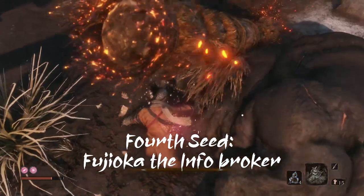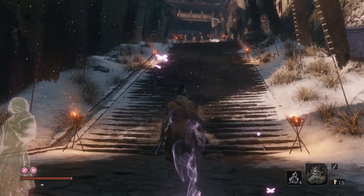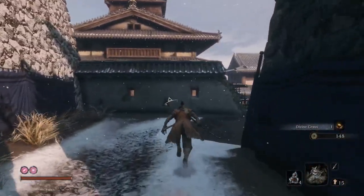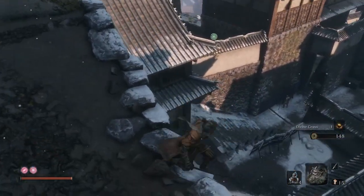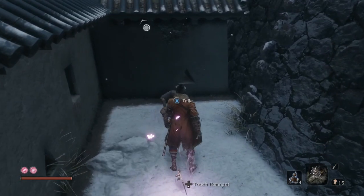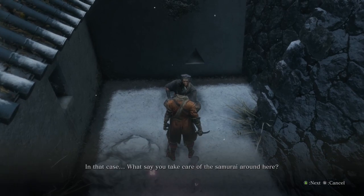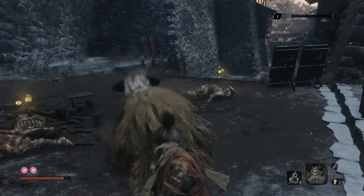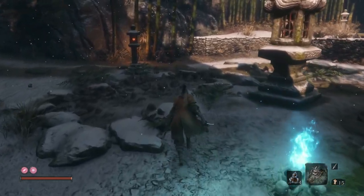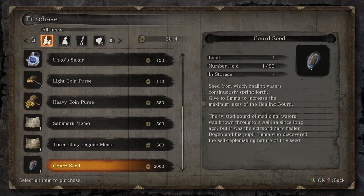The fourth one you can access once you beat the Blazing Bull and are in the Ashina Castle region. From the main entrance of the castle door just behind General Kuranosuke Matsumoto, turn right and as you come to a dead end, turn right and drop down. You see a small alley with an NPC called Fujioka sitting at the back of the alley. Talk to him, agree to take out the samurai behind the wall. After killing them all, talk to him again and then travel to the dilapidated temple. He should be now sitting outside the temple on the left and he will sell you the gourd seed for 2000 sen.